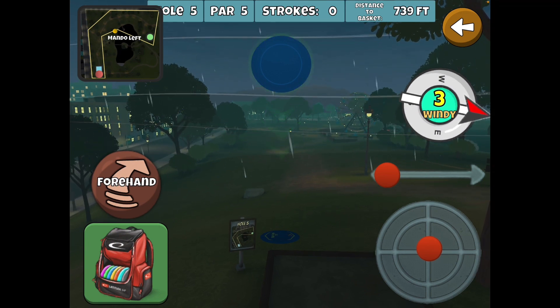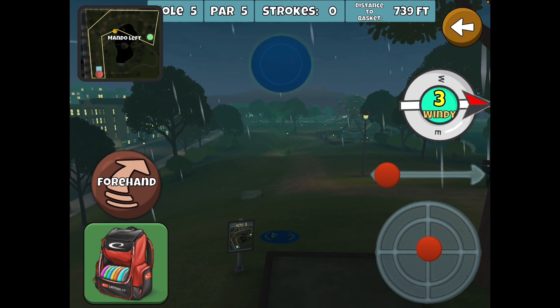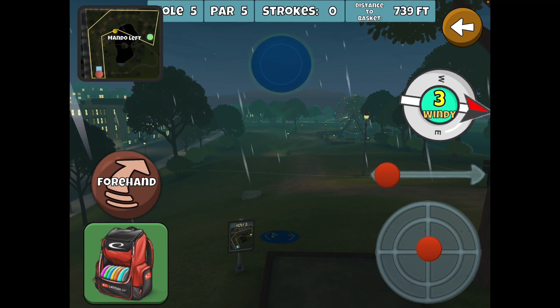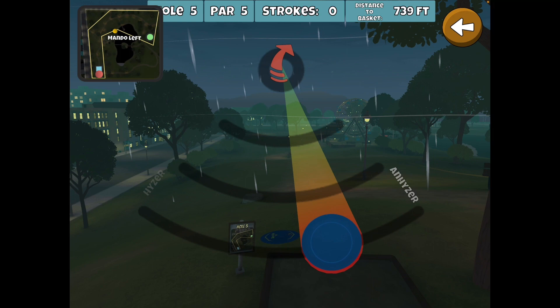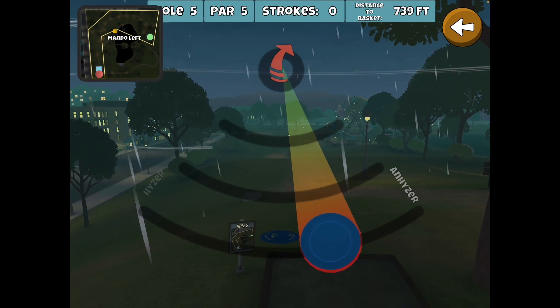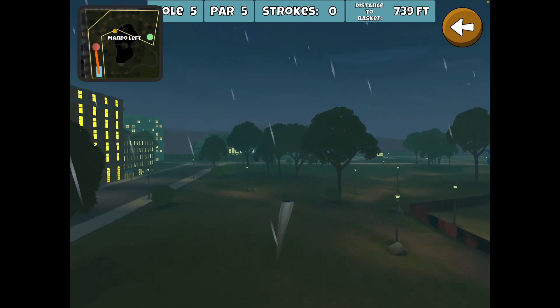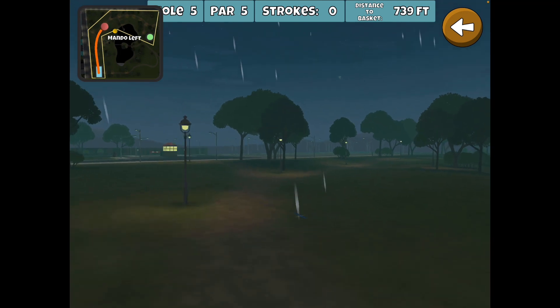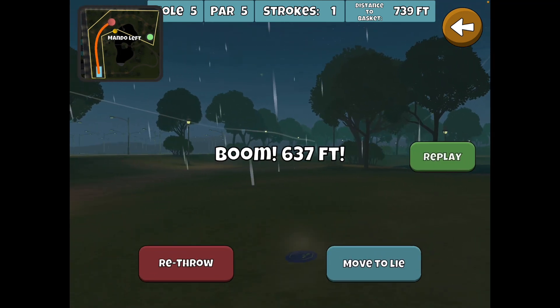With a three wind out of the left, I know from experience that I'm going to need at least a disc worth of anhyzer on the forehand here. Let's try that — maybe a little more — and then you just got to hope you don't smack into anything. I got lucky there, missed the tree and that pole, and that's a nice position for the second shot.